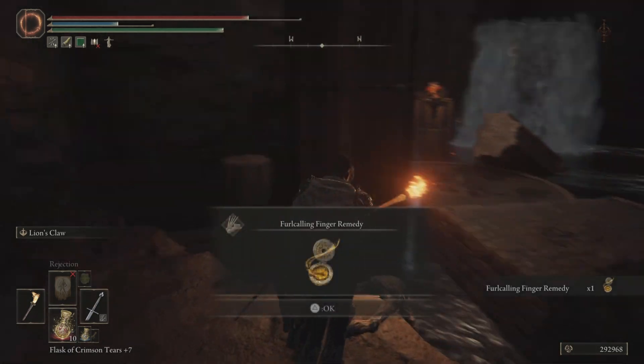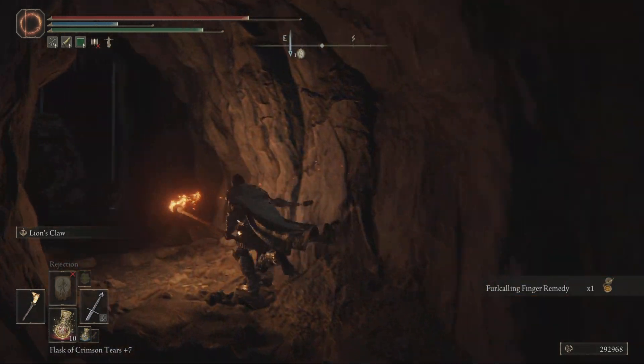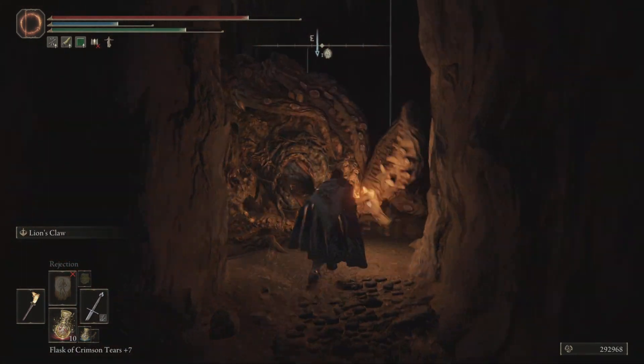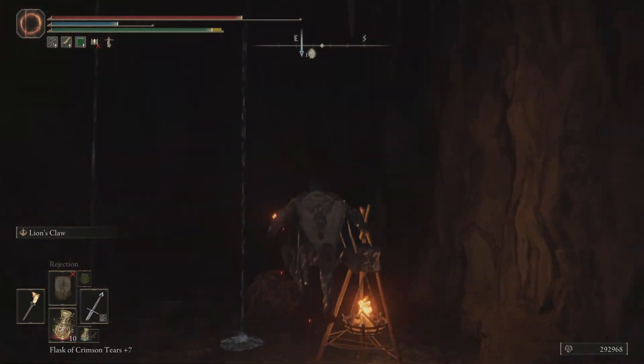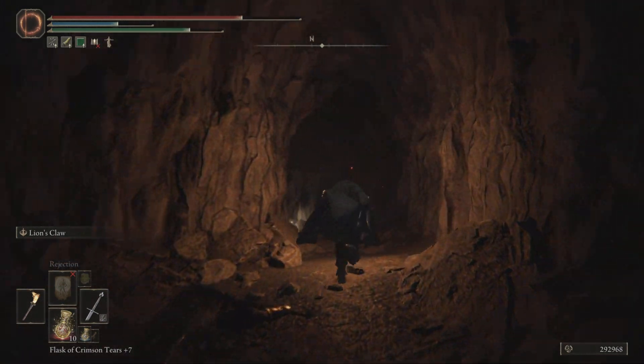I'm just going to show you what we get over here — it's a Furlcalling Finger Remedy. So I think that's about it. Now just going to go to the boss, get him down, and get the item from the boss.